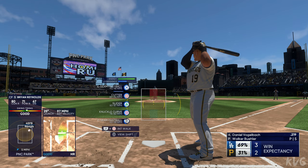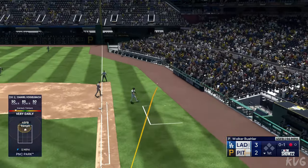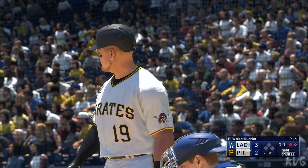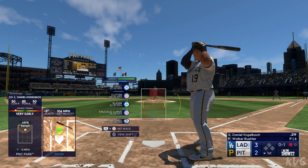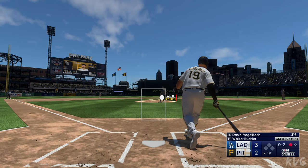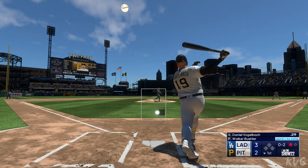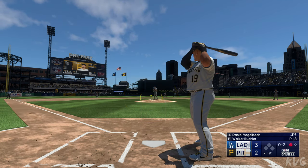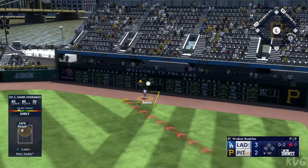Here's Daniel Vogel back, batting for the designated hitter, number 19. First offering is fouled off. Vogel back stays alive — fouled off again. Still only one out here in the inning. He stays alive with more foul balls. That one ripped and it hits the fence.